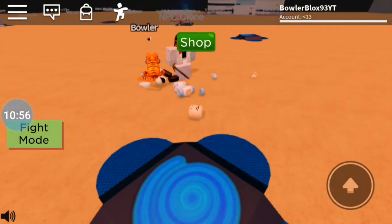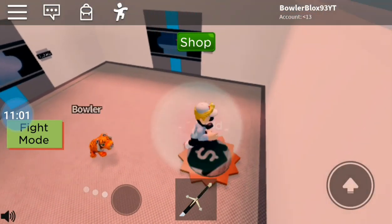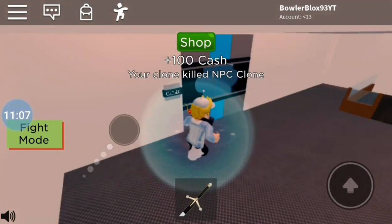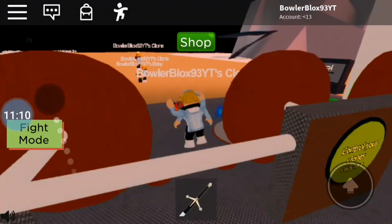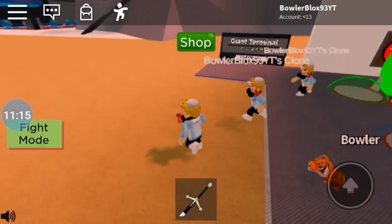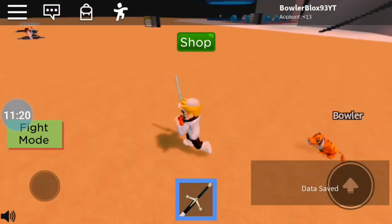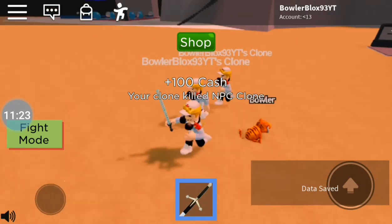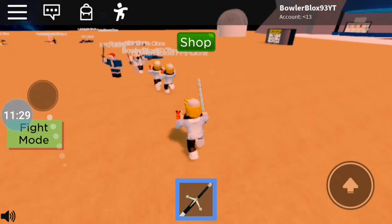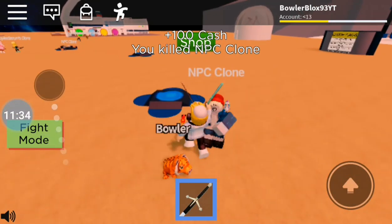Get out of here — oh, somehow I died. That's okay, I'm dead so I get to build. I don't have much money, I need more. My clone is broken for some reason. Come on clones — why am I the only one killing people?